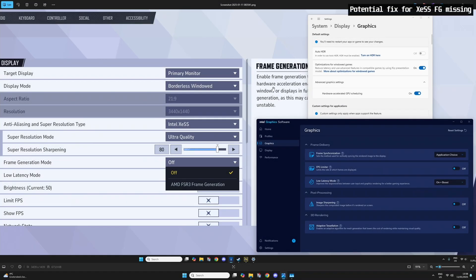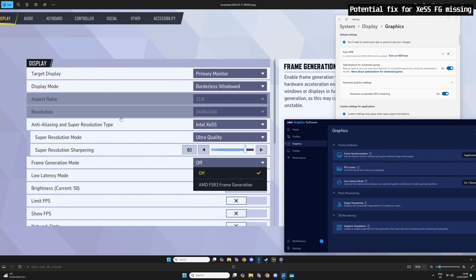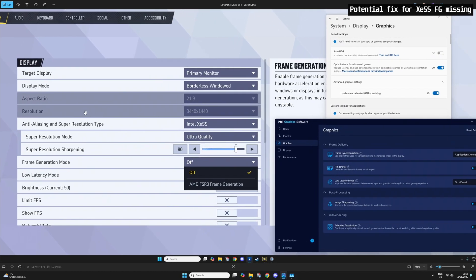In this video I'm going to test the new XGSS frame generation — XGSS 2. When I first updated the game I did not get that option in-game for some reason. As you can see in a screenshot I took, I had the Intel XGSS upscaler, but when I tried to go to frame generation mode there was no option for XGSS frame generation.